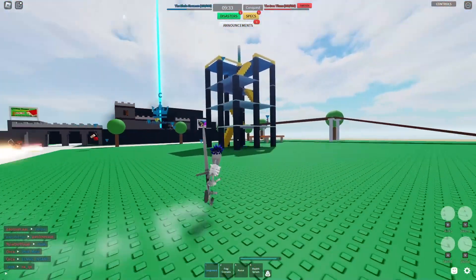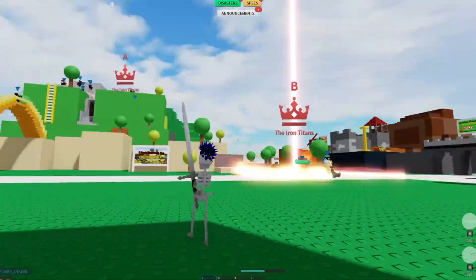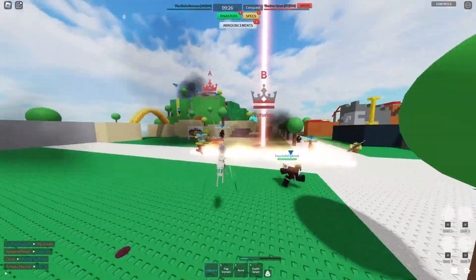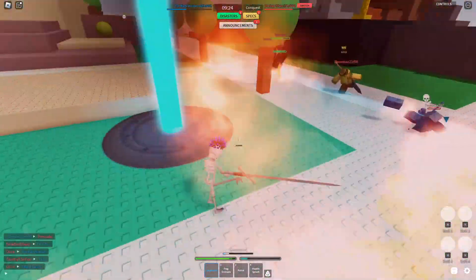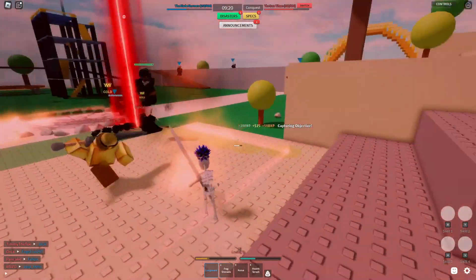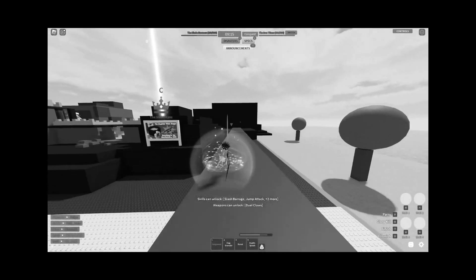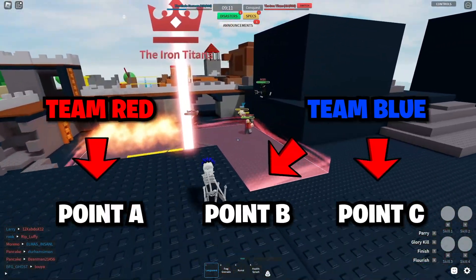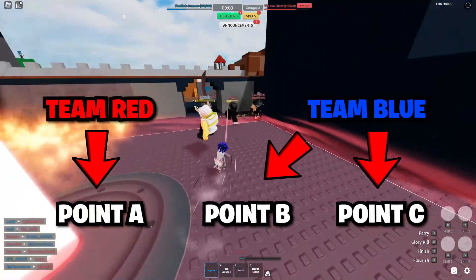First is Conquest. I actually haven't checked anything out because I really wanted it to be a fresh experience for both of us. It looks like two teams, and there's three points on the map — you just try to stay in between them to get the most points for your team.